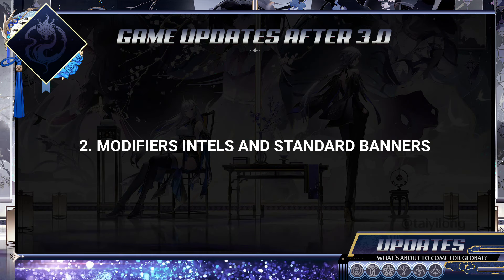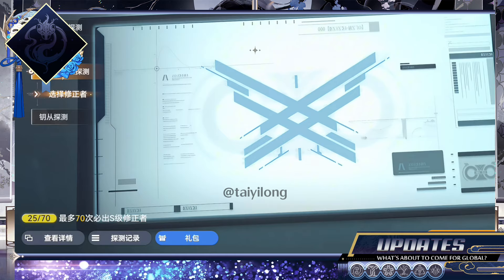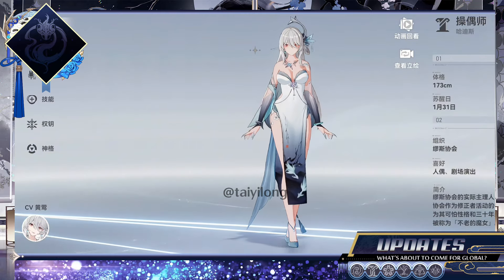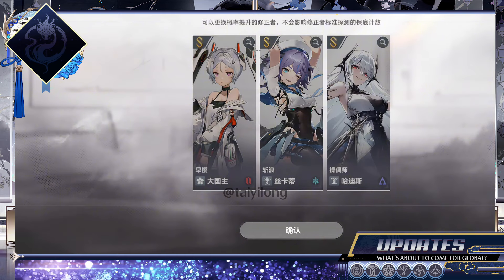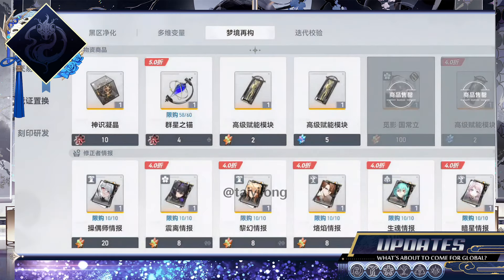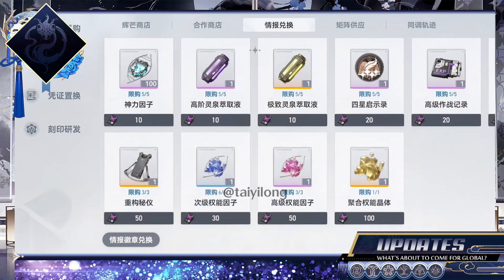2. Modifiers, Intels, and Standard Banner. Currently, the main server changed the content of the banners. This info was previously informed by Yongxi, and they allowed it to be shared, to the point that they even made it public. All precise scan units from 1.0 patch up to 1.7 patch got transferred to Standard Banner. This change affected both the BP and all shops that work with Intels. As you can see in the video, you can now purchase Intels from these units in the recurring Dream Shop, and also use purple Intels from A-Ranks to purchase the weekly amount of 10 Intels of S-Rank units.